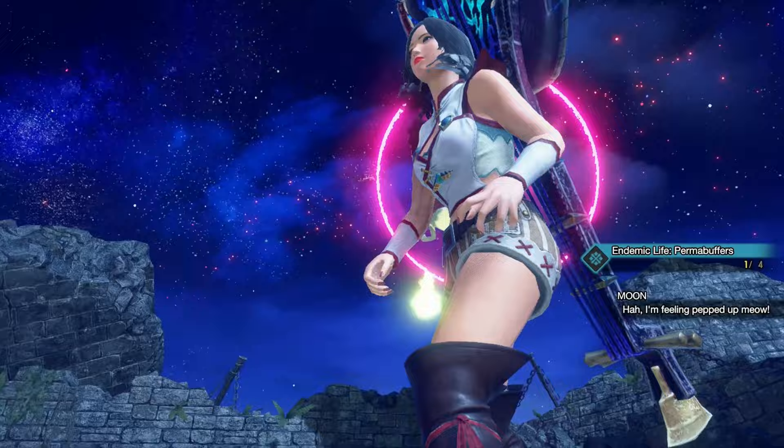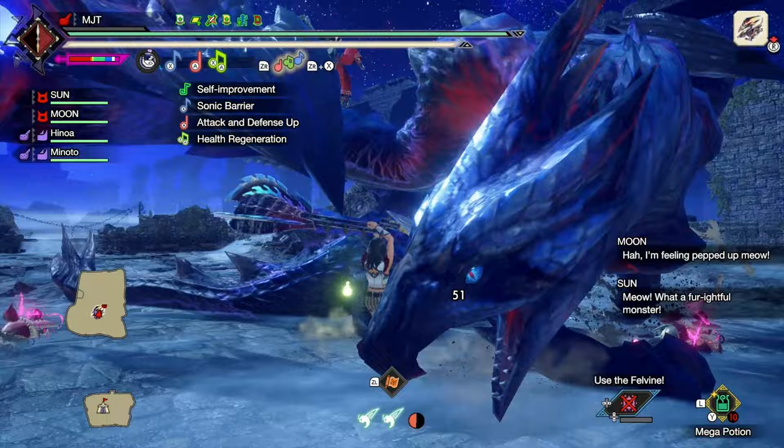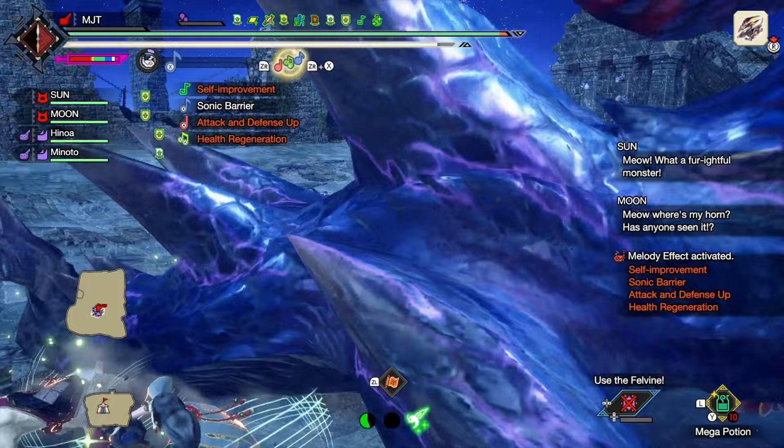That wirebug is counted separately from the ones you pick up on the field, which means we can now get a total of 4 wirebugs to spam silkbind attacks. In this video I wanted to focus on one particular silkbind attack from the hunting horn: